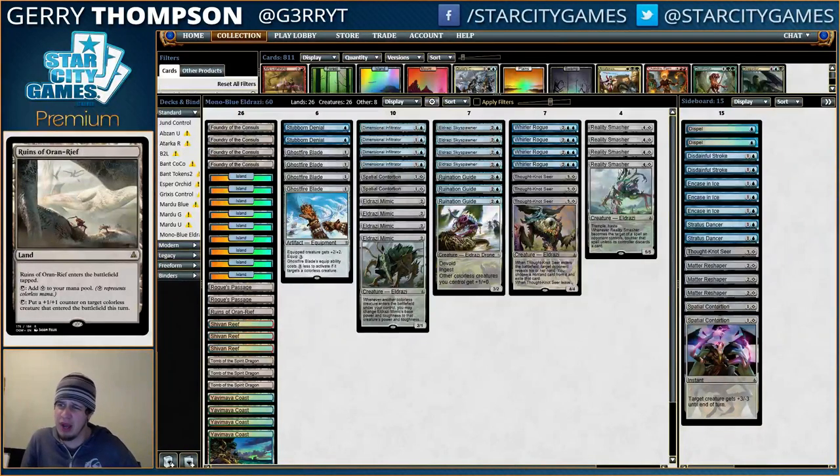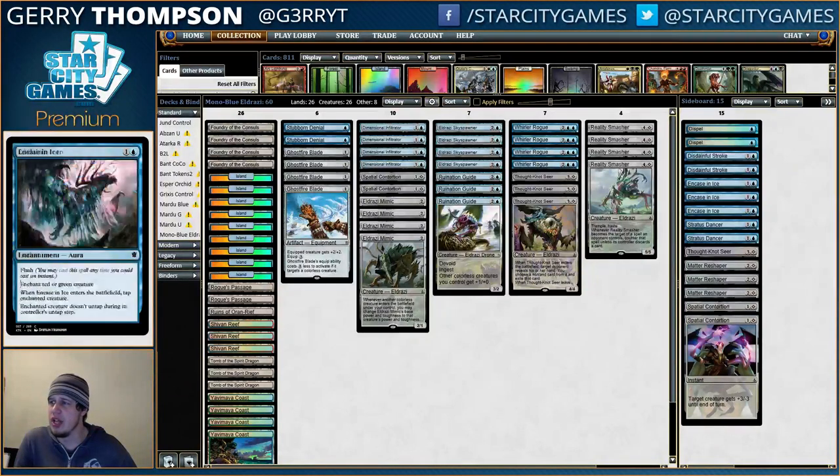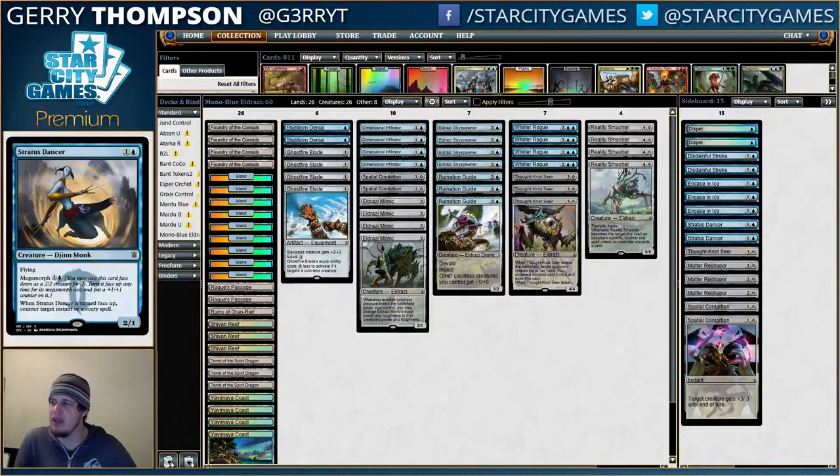There are also some blue-red versions popping up. Not sure how I feel about those - this deck's mana base is pretty clean, and the red cards are like, eh, Vile Aggregate, stuff like that. The sideboard is mostly just some counterspells, some Dispels, some Disdainful Strokes, and Icy Manipulation mostly for Mantis Rider and Thunderbreak Regent. Stratus Dancer against Ramp and various control decks.